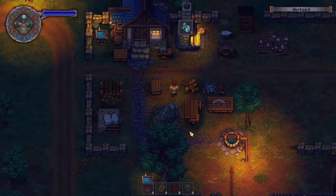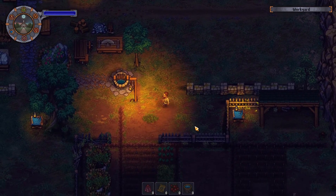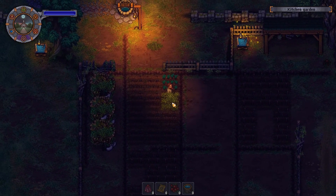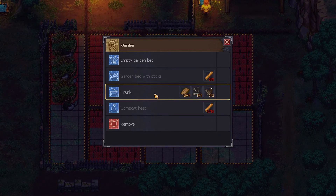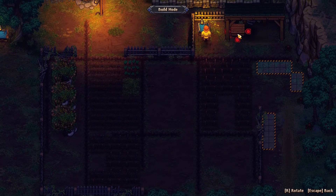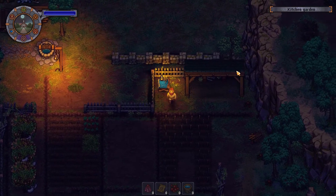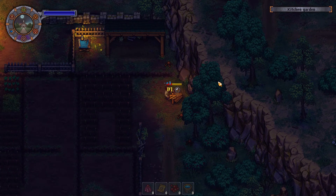Welcome back to our 22nd episode of Graveyard Keeper. We're going to go ahead and start off by building a little chest up over here first. I want to build a trunk. I can't actually build it up there, so instead I will set R to rotate. I always forget to put it there. And we'll build this.